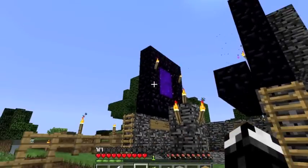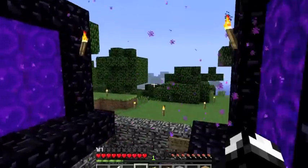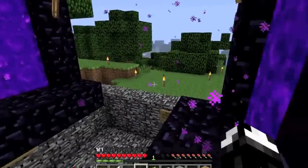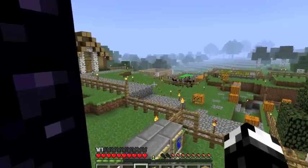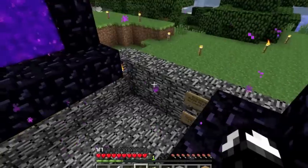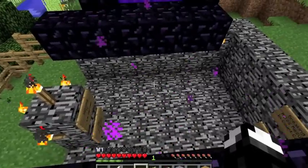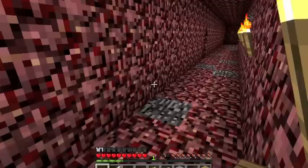The only thing we did not use survival for was this — this is the hub, this is the spawn with all the rules on it. We did build the two nether portals, but don't get angry about that, it was just so we could have these things at spawn. This is the only thing not done in survival, and it was to protect the rules, but a creeper ended up getting in here and blowing up a bunch of the rules.